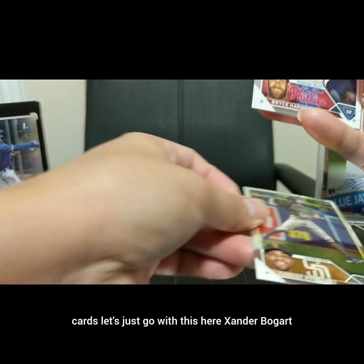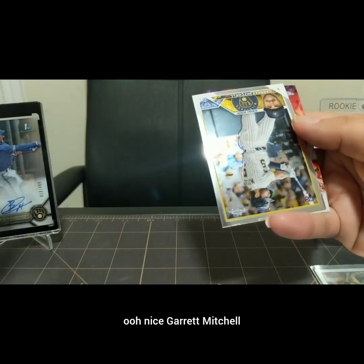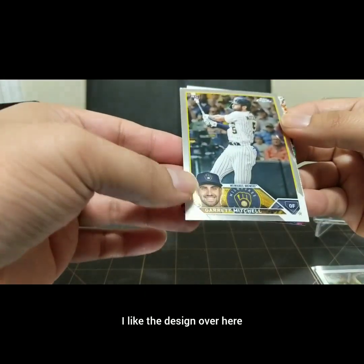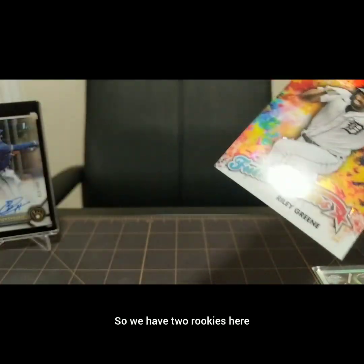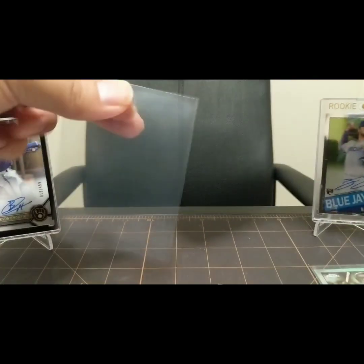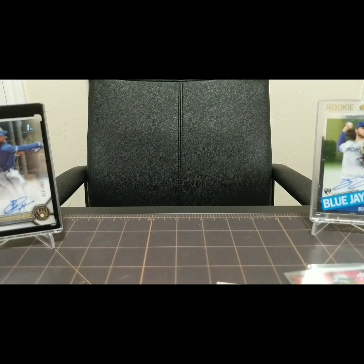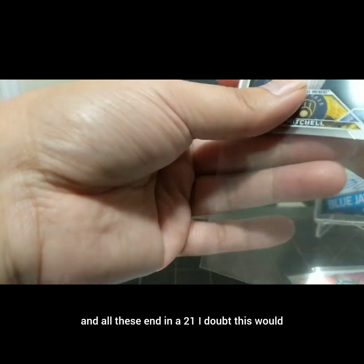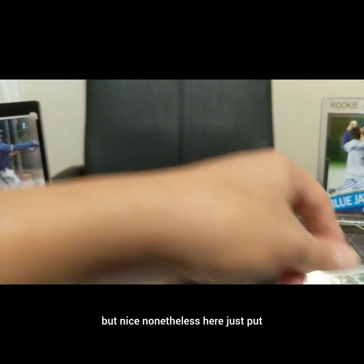Let's go with this here. Xander Bogaerts. Bryce Harper - ooh, nice. Garrett Mitchell from our Brew Crew, he's going to come back pretty soon. I like the design over here, you can see the shine of the gold. And a nice Riley Green - so we have two rookies here, very nice. Right after that Riley refractor, nice color. And of course I gotta sleeve up my guy Garrett Mitchell. All these end in a 21 - I doubt this would be a short print, and it isn't because it says 21 on it. But nice nonetheless.